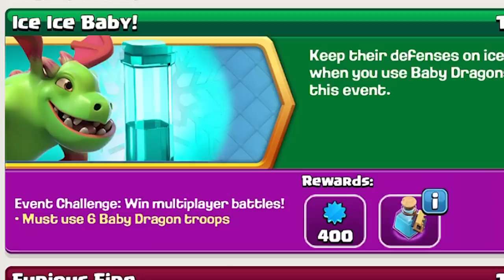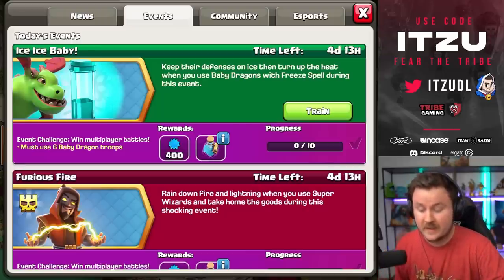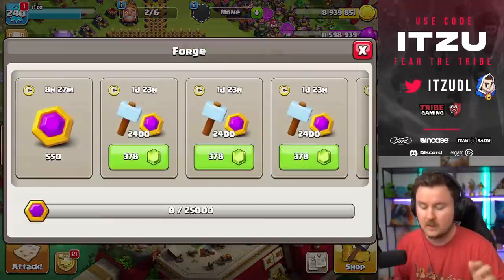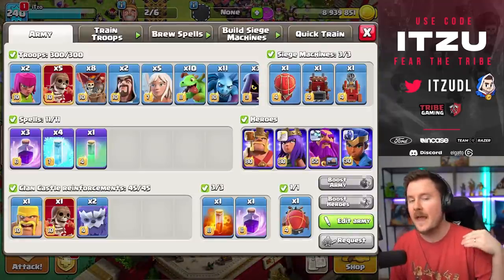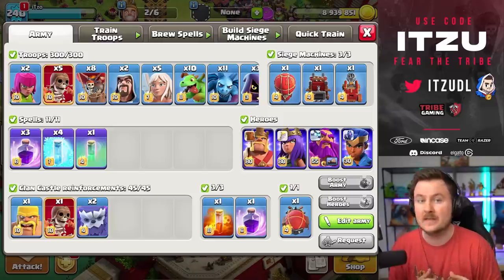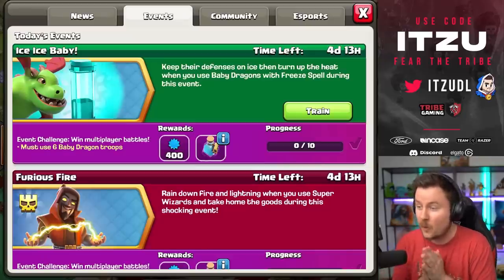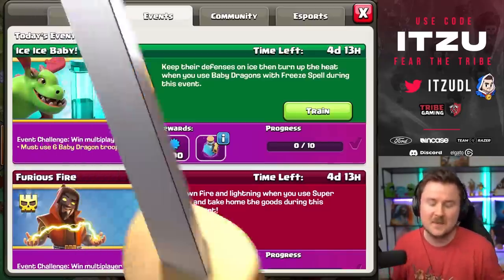Hey Clasher, there's a new event in the game called Ice Ice Baby. Typically I don't really care too much about those events, but because this is actually a bitter potion which is working great with the forage, I thought why not just try it. We're trying to do it in an extra stylish way — with 10 baby dragons instead of the six which are mandatory. Let's see how many three stars we get on our journey to earning a bitter potion.